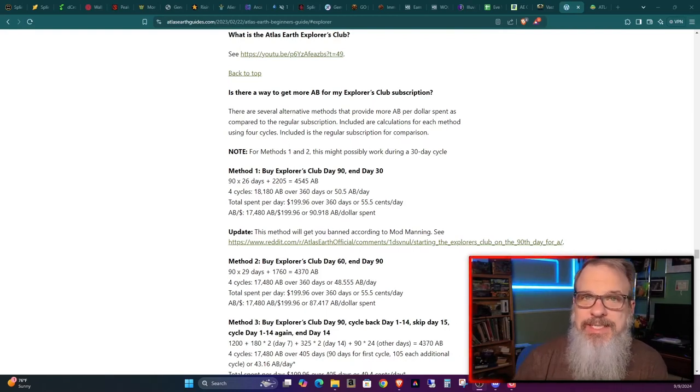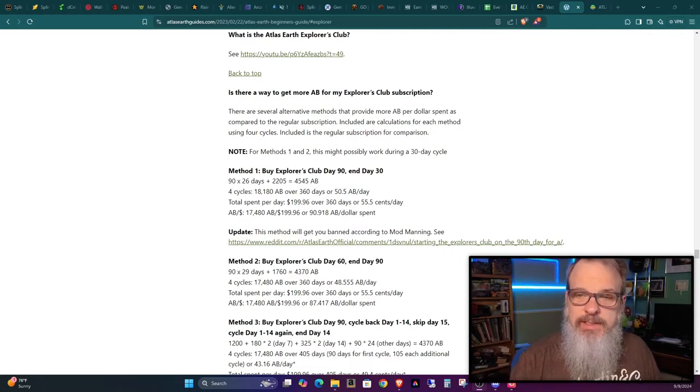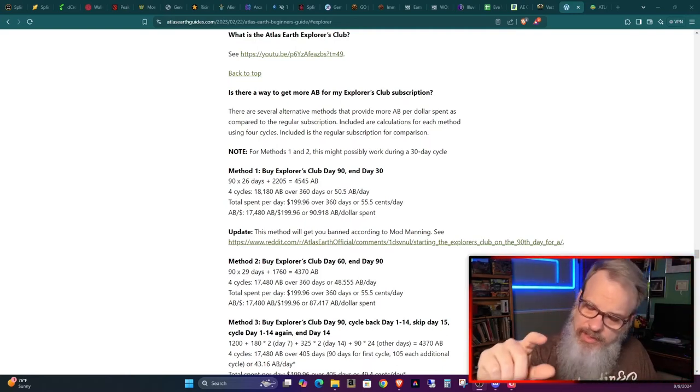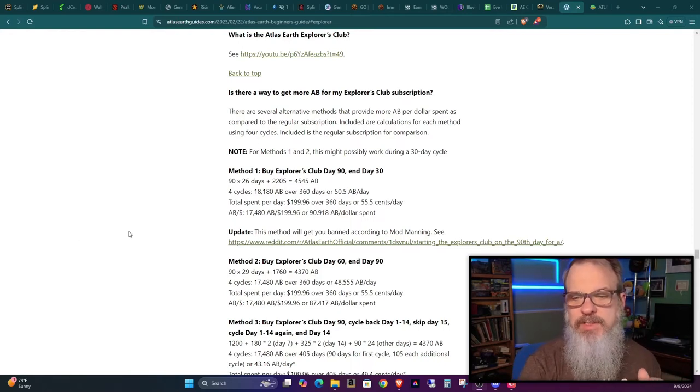I'm over on Tasty Wallet's guide, which I always link in my show notes because it's a great guide — he keeps it up to date and it's full of good information for new and old players alike. He has a section about the Explorer's Club, and depending on when you buy it — whether at day 1, day 30, day 60, or day 90 — you're going to get a totally different amount of Atlas Bucks. He does a comparison of what you'll get out of your $50 per month depending on where you are in your claim cycle.